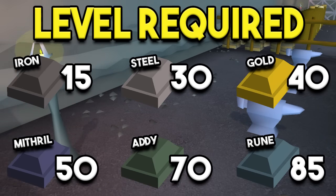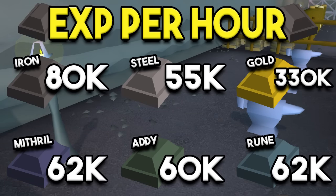The levels required range anywhere from level 15 for iron to 85 for rune. The real good money can be made once you hit level 30 for steel, so you can make money very early on. 40 smithing is required for gold, which is the really, really good XP. For XP per hour, iron is actually 80k XP per hour, the second highest on the list — that's because it costs money, you don't make any money doing that, but it is a decent low-level option. Beyond that, gold is at 330k, while steel, mithril, adamant, and rune all linger between 50 to 60k XP per hour.